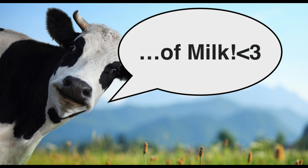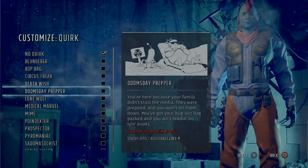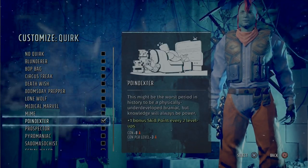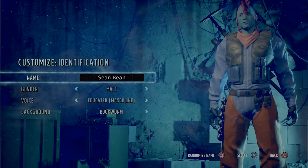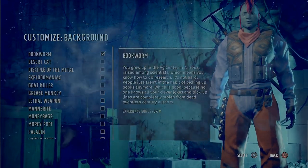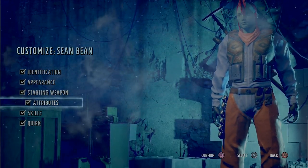Welcome back, Champions of Milk, to a Wasteland 3 guide video. This is going to help you get endgame power levels extremely early in the game, before you've gone after any of the Patriarch's kids, and within about level 10 to 12, you're going to be ready to take on the final bosses in the game, at least gear level-wise.